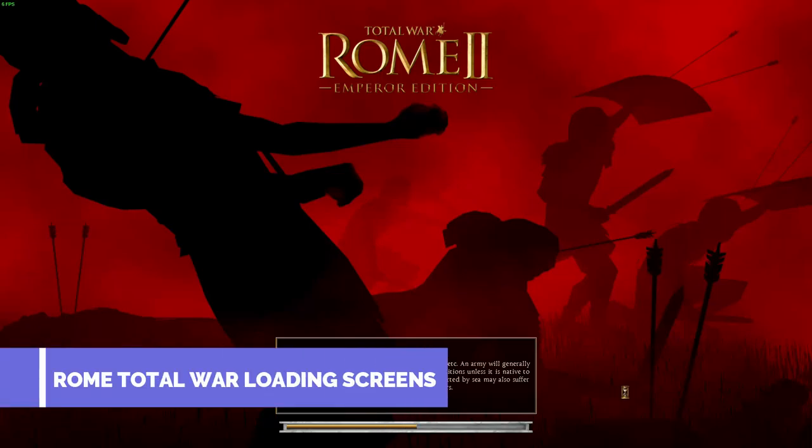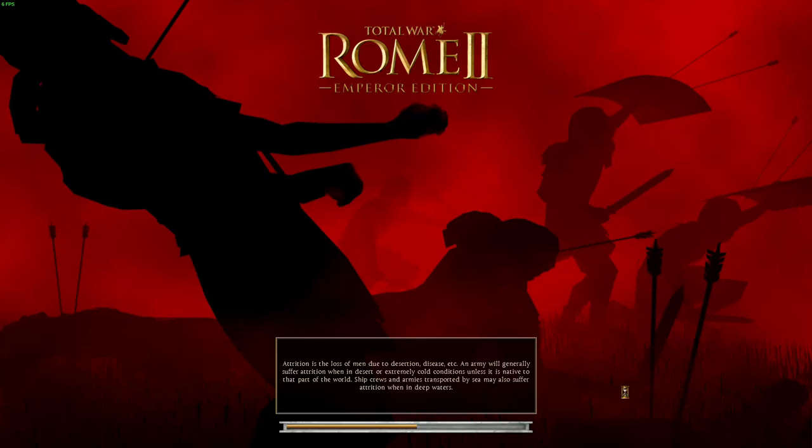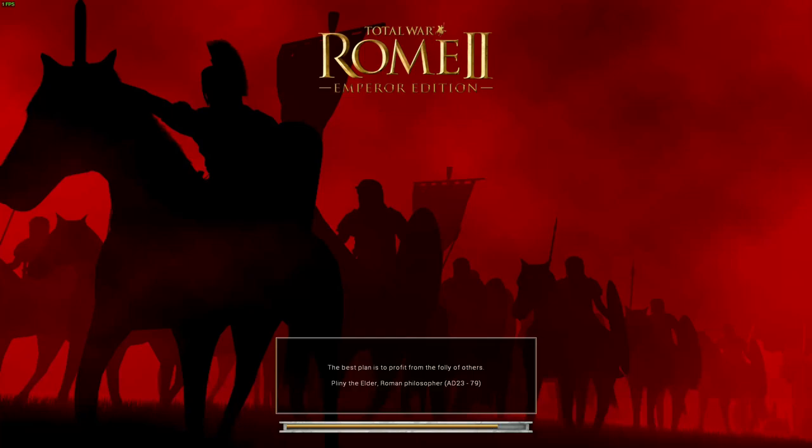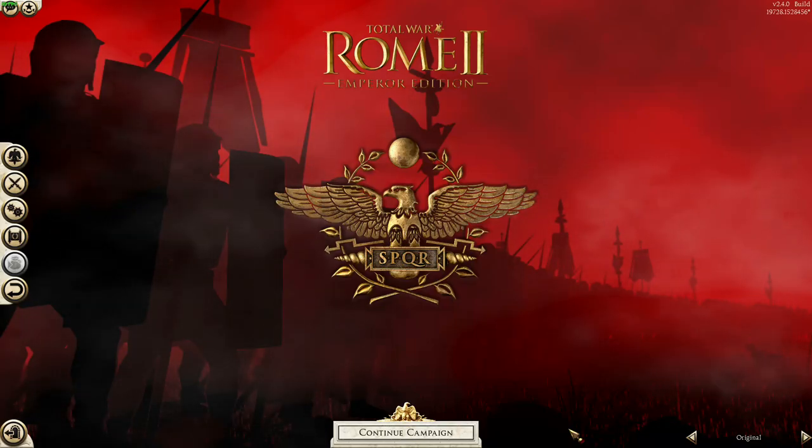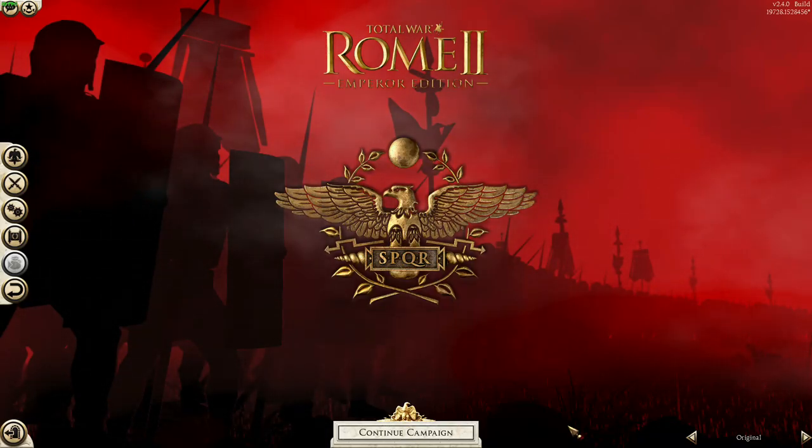Rome Total War Loading Screens. This mod brings those legendary red and black silhouette backdrops from Rome 1 into Rome 2. I still think these are the best loading screens that CA has ever done. From the moment you load into the main menu with this mod enabled, that background gets you pumped to begin your conquests.